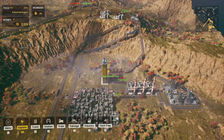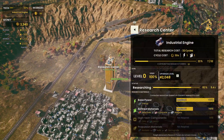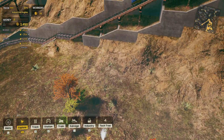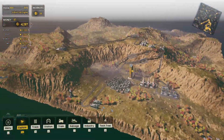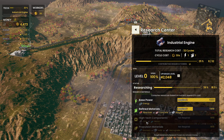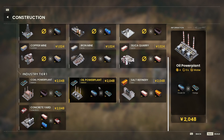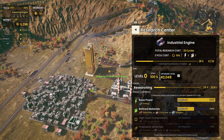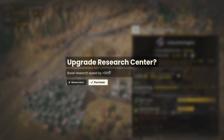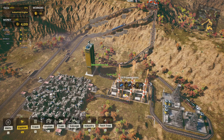Hello and welcome back to Railgrade. We are making a lot of money and currently have salt and concrete being produced. The concrete is being used to research higher tech, which we're going to need. I can upgrade the research center for 2k and it'll speed up research by 50% — the cycle only takes 20 seconds now instead of 30. Let's do that.